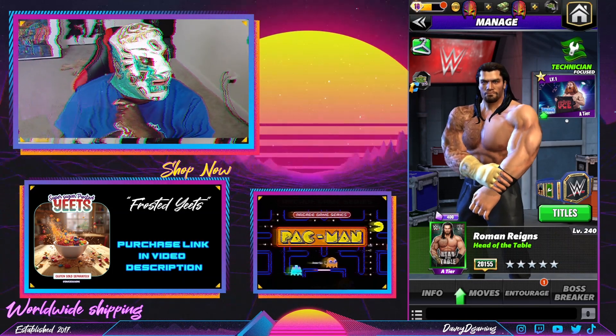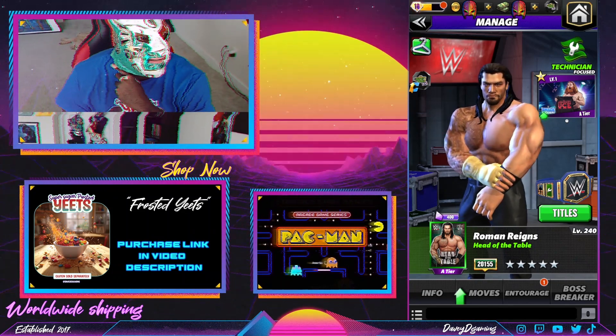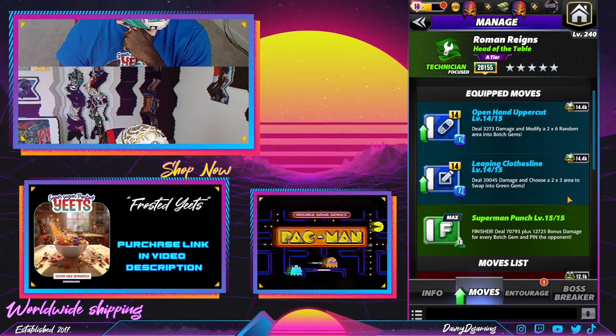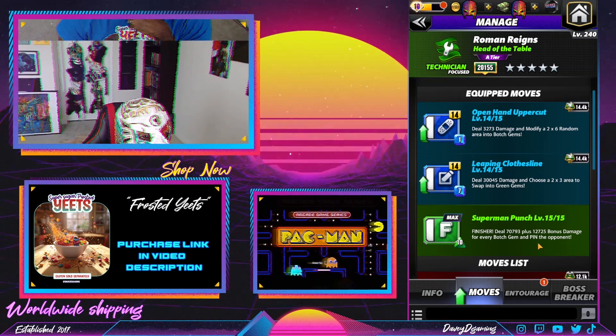We're back for another Wade Barrett training video. As you can see, Blaze is in the background depressed — he'll be okay. We've got a one-charge move that makes a two-by-six area into botches, and another move that makes a two-by-three area into greens, and then the finisher.